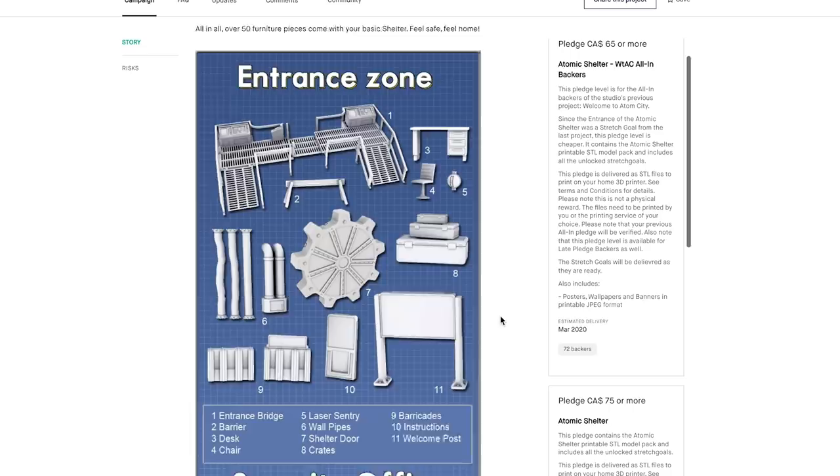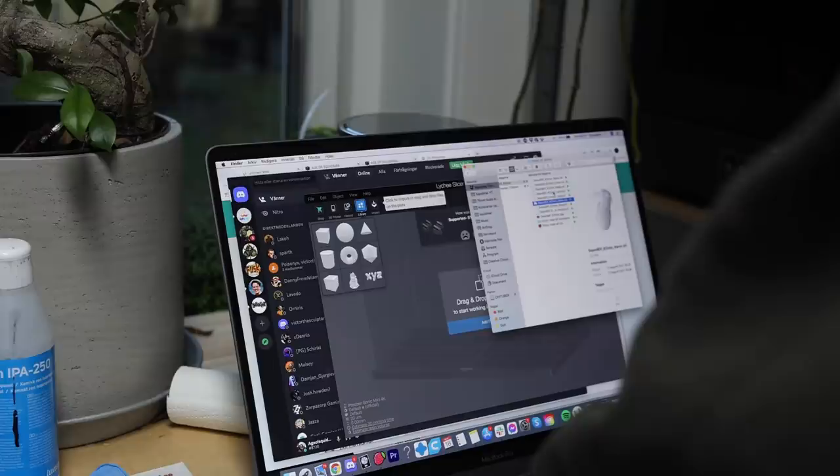I got to fix all the tubes and furniture in the diorama. At first I thought I'd do them from plastic cards, but then I remembered there's a guy with a company called M3 Studio who makes gribbly bits, tubes, and stuff for post-apocalyptic games. I went through the library of files I have from that Kickstarter — a lot of them look amazing — so I'm gonna print a bunch and see how they fit.